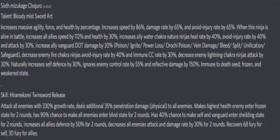Speed increase at one hundred twelve percent is standard, HP is always nice to have. But this is where they force you — if you want to take advantage of this ninja's talents, you have to have some water chakra ninjas, at least, especially him, so he can get the avoid injury rate and the attack increase from it.